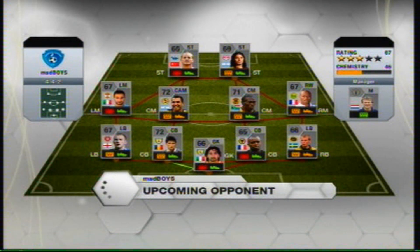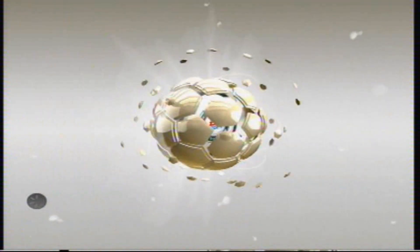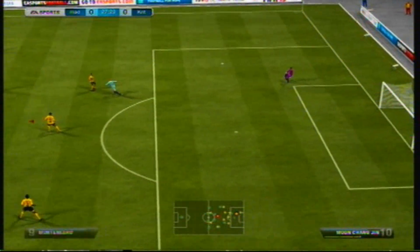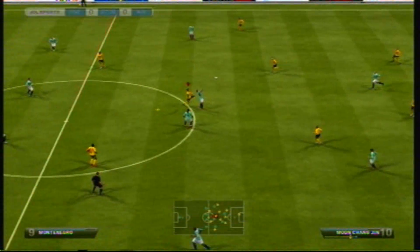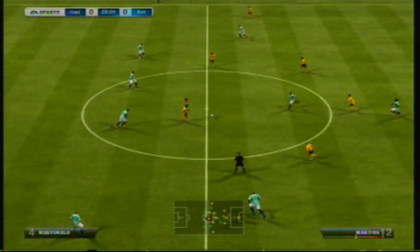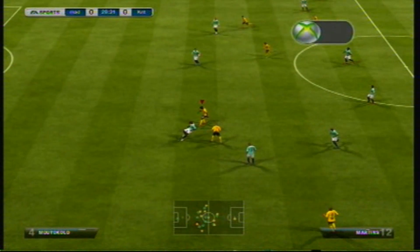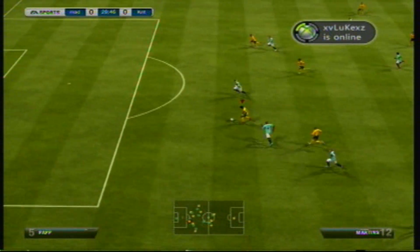Our first opponent has a full silver team of complete randoms and none of them seem to be linking up properly, so it shouldn't be too difficult. Obafemi Martens up front should be banging in goals because he has 93 pace and he is a beast — he seems really strong and just goes for it up front. Kieran Westwood is a very solid keeper.